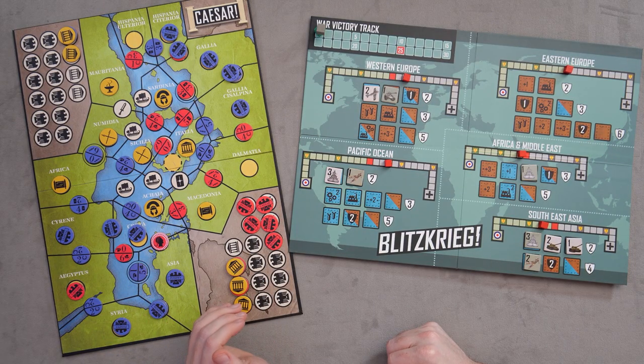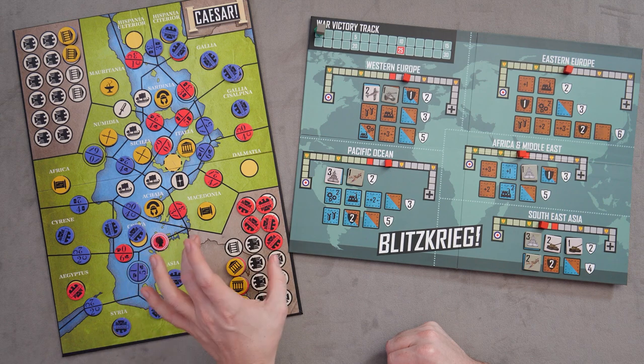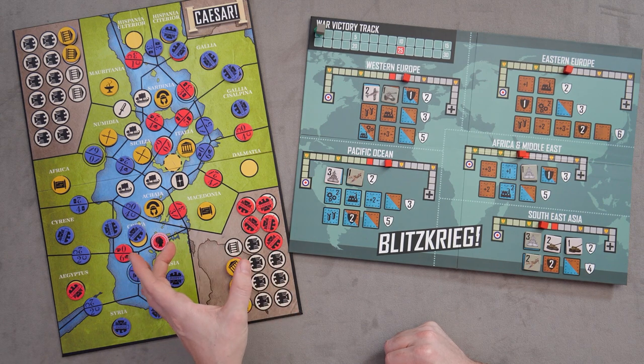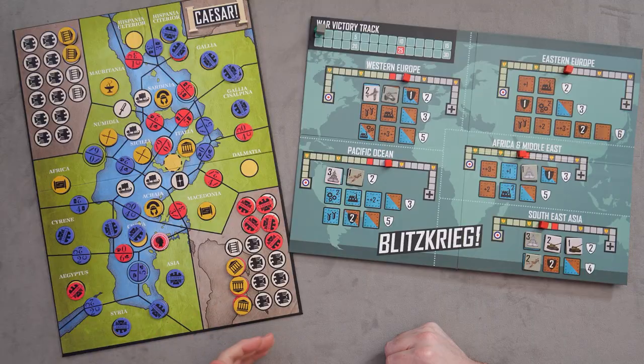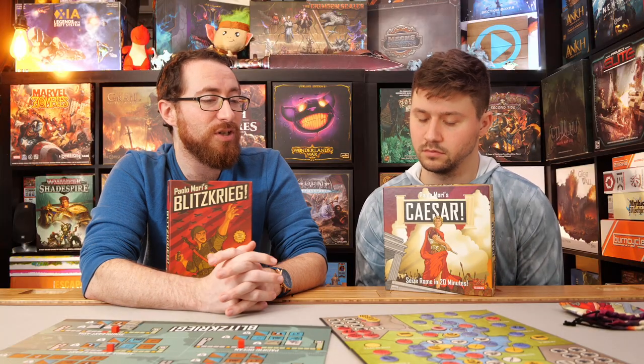The idea in Caesar that who puts the token down and gets the reward versus who's winning the battle can differ — it's more area control than direct worker placement. And the Senate tokens: the way you gather those tokens and get extra rewards underneath them was a drop confusing. I think Blitzkrieg's direct points makes a little more sense compared to Caesar's system of getting rid of all your tokens.